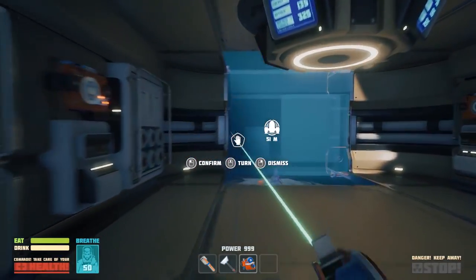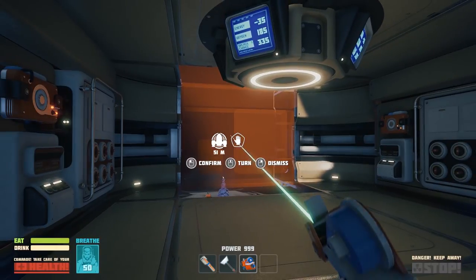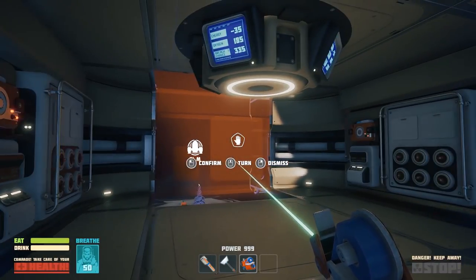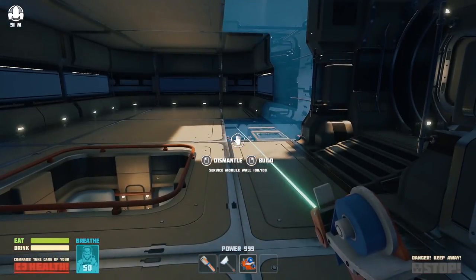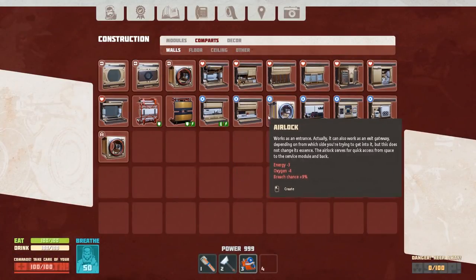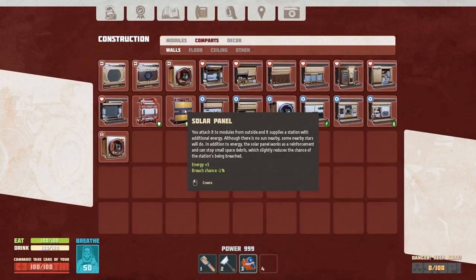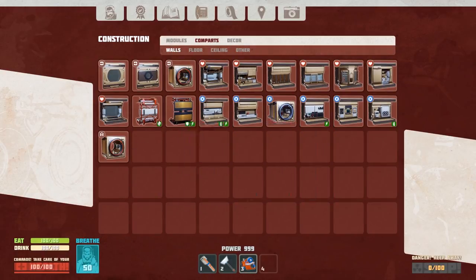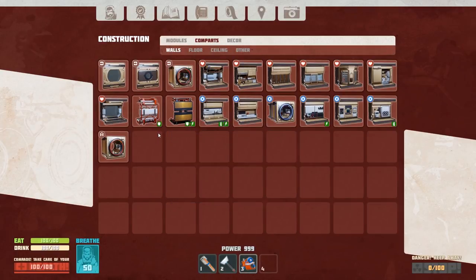It took a lot of oxygen generators — we're at 185 now. We gotta have enough. Breach chance is insane though. Energy — let's see the generator: plus 50 energy, minus 6 oxygen, breach chance plus 10%. I think solar panels are the way to go. We'll cover the outside walls with solar panels and protective covering — probably a 50/50 split.